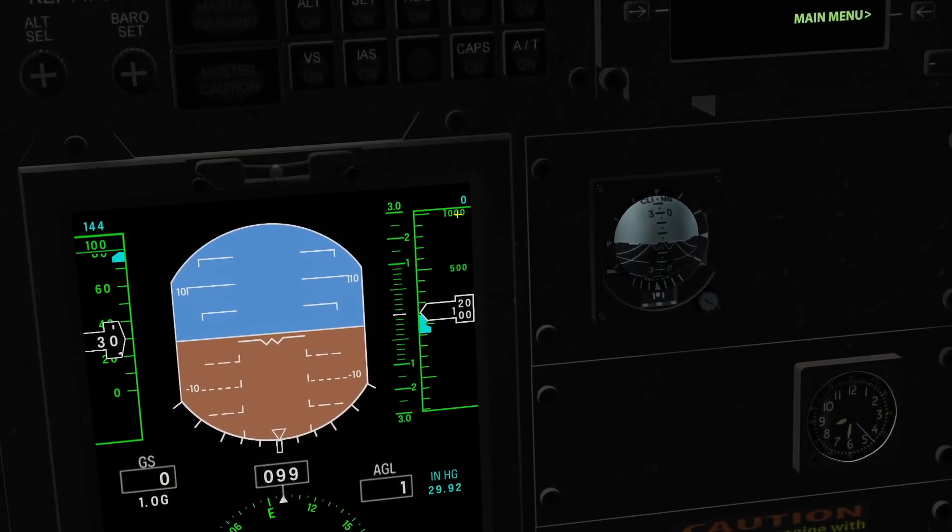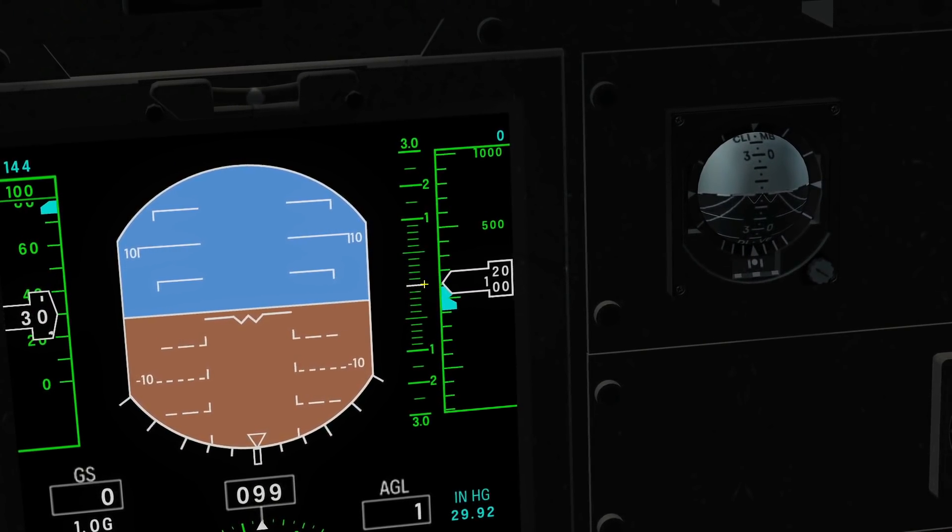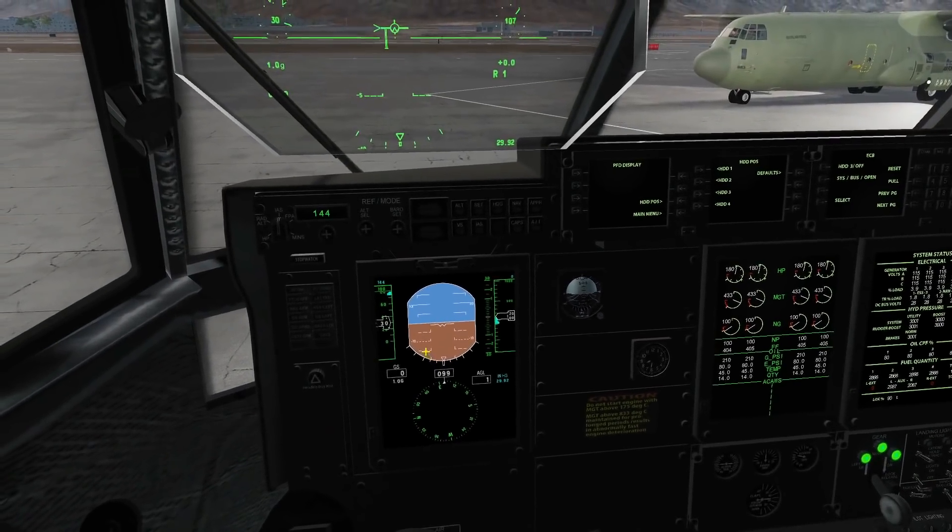We've also got a new VSI — vertical speed indicator. It will be a white arrow originating from this line here, pointing up or down, and I'll show you what it looks like when we're in the air.